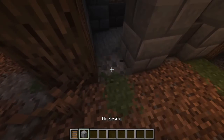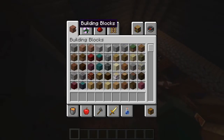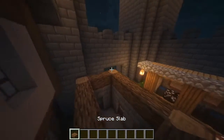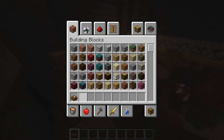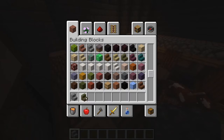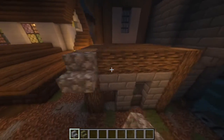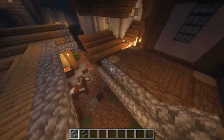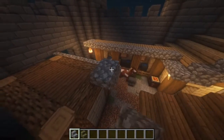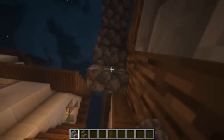Let's use a spruce door so everything feels a bit heavier and more defended. Now we need a roof. Let's use cobblestone and jungle for that - just a very simple stair roof with a two-block center. Let's finish that up.